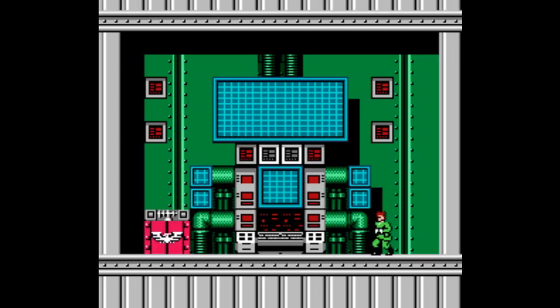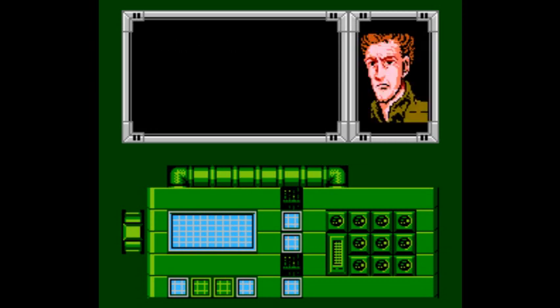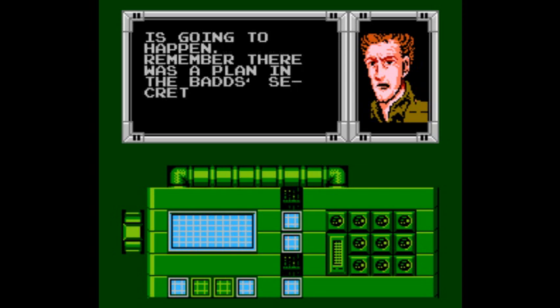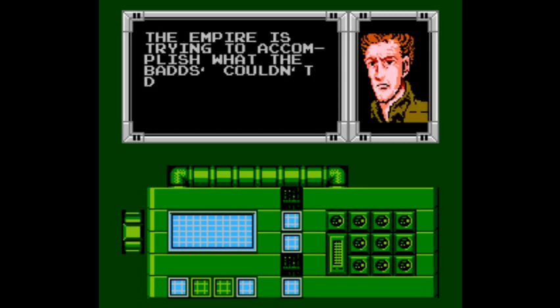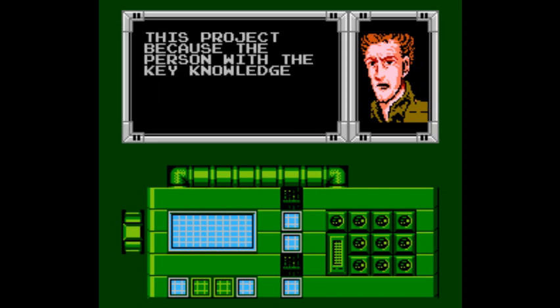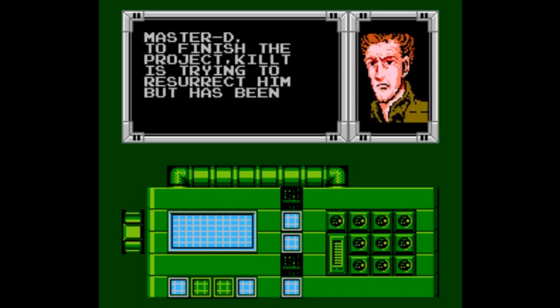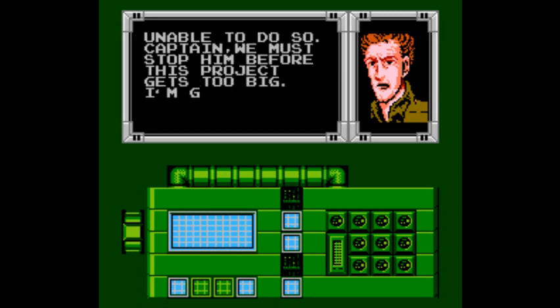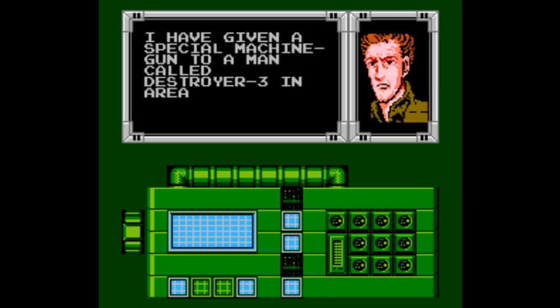Cutscene time. Unlike other levels, there actually is stuff going on when you beat this one. We get to rescue Super Joe and see what he looks like. He says something terrible is going to happen — remember the plan in the BADs? Yes, the bad guys are called the BADs. A huge laser cannon! The Empire is trying to accomplish what the BADs couldn't do, but the person with the key knowledge is dead — his name is Master D. Killer is trying to resurrect him but has been unable to do so.